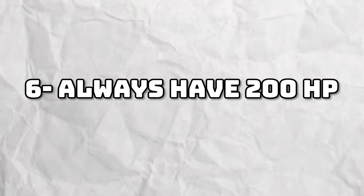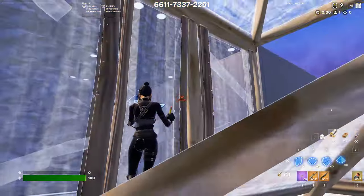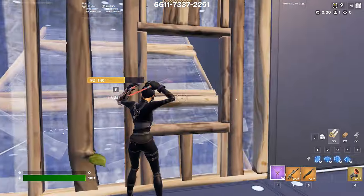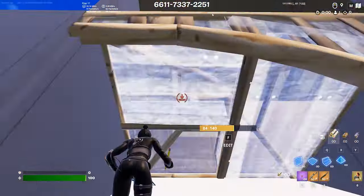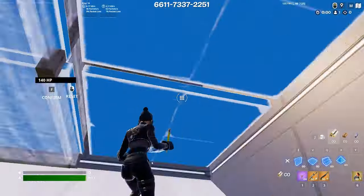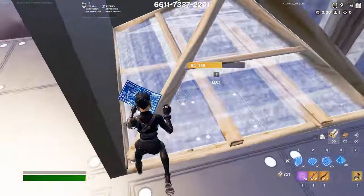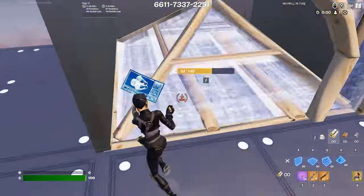Tip number six is to make sure you have 200 health as much as possible. Having max HP is crucial to winning fights because you can take more damage. The difference between having 175 HP and 200 HP can be fatal — say someone has the mythic pump. If they headshot you at 175 HP, you will die, but if you use one more big pot and have 200 HP, you will live. Always use heals because you never know if it could save your life.